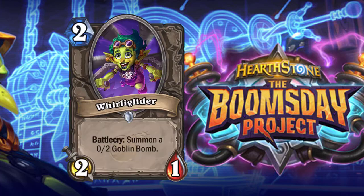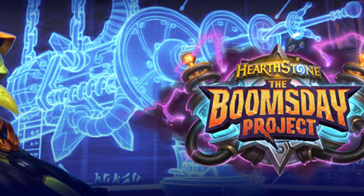Whirly Glider is a two-cost 2/1 Minion with Battlecry: summon a 0/2 Goblin Bomb. It's trash — a two-cost 2/1, another creature on the board, I'm not happy about it.